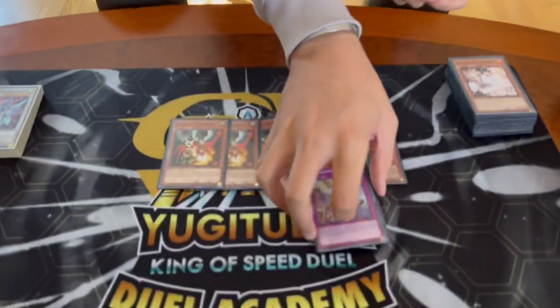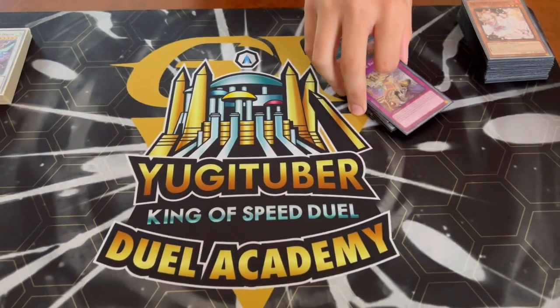The Crossout in both the side and main deck is really powerful because you can side in cards like Evenly Matched or Droll & Lock Bird if needed. This deck isn't super scared of Droll & Lock, but it gives more Crossout targets. Side deck is always up to personal preference depending on your locals — if your locals are all backrow, play more backrow hate; more combo, play more going-second cards.